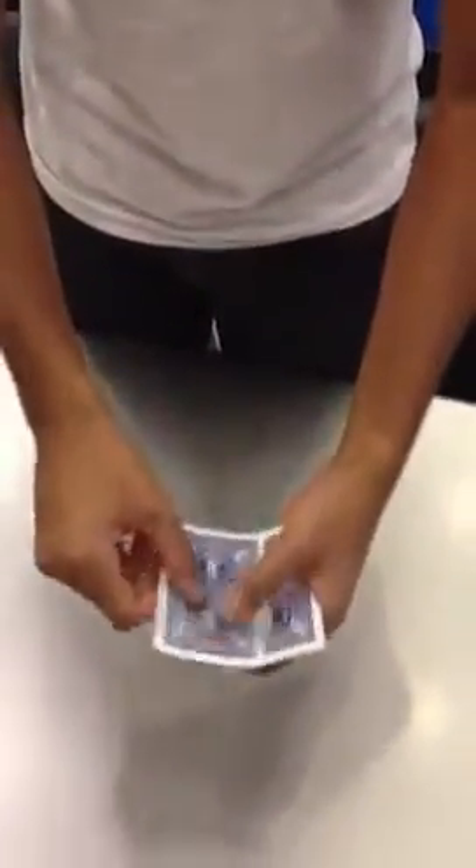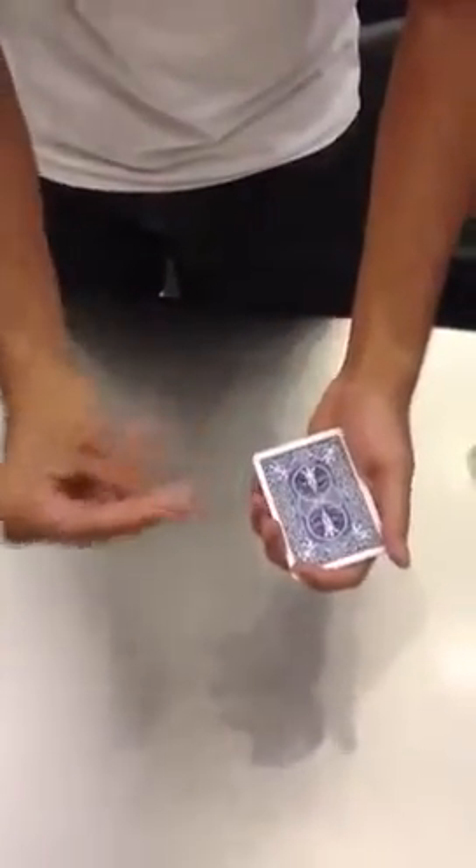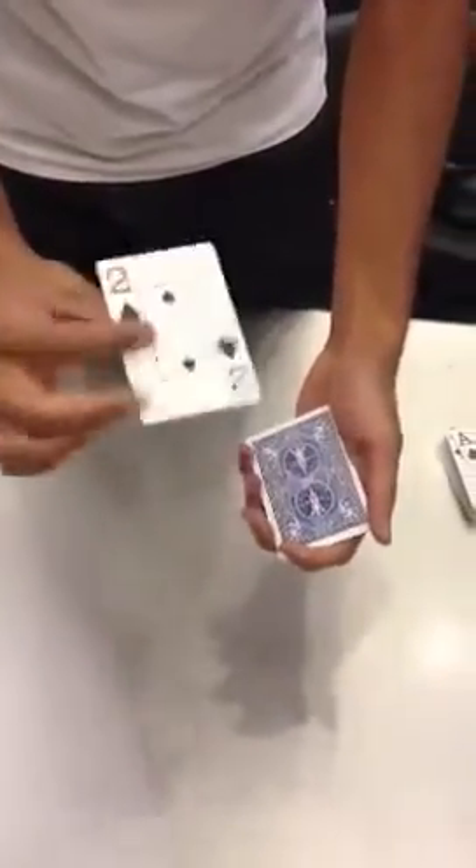The 2 of Spades actually does a very similar trick. Remember, they're all part of a circus family, and the 2 of Spades learned acrobatics from the Ace. If we place it somewhere into the middle of the pack, push it all the way in and snap twice — because it is a 2 — it'll rise through all the cards and come to the top.